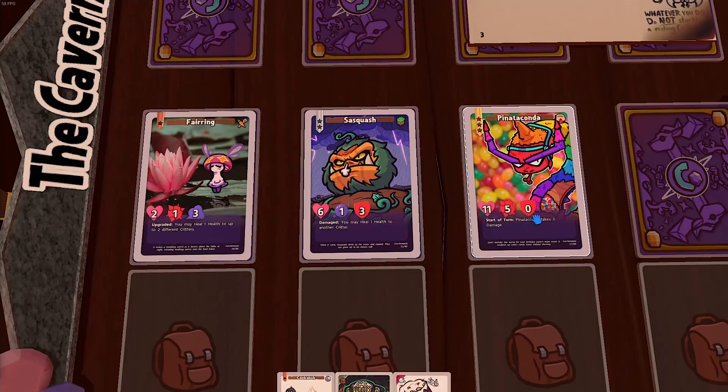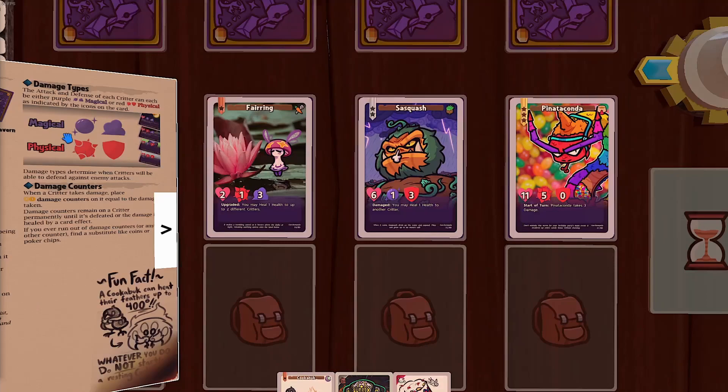Something else you'll find on a lot of critters is card text in the box under their stats, which gives you special abilities to get the edge on your opponent. The last thing to look out for on critters is their damage types: purple magical and red physical. Burring, for example, has red physical attack but purple magical defense, while Piñataconda has red physical attack and defense. Damage types determine if you'll be able to block your opponent's attacks.